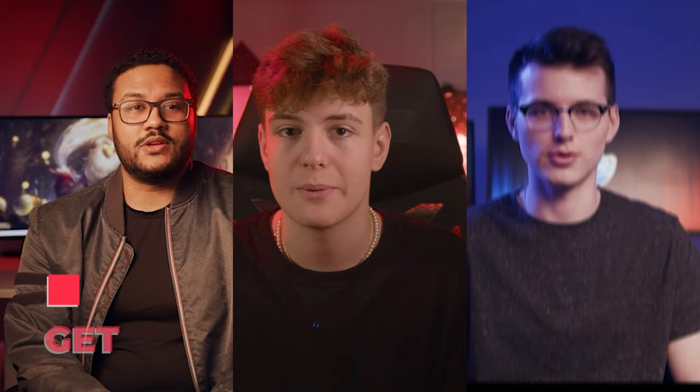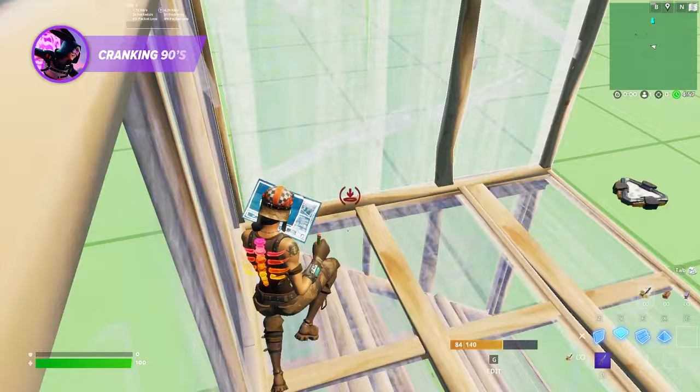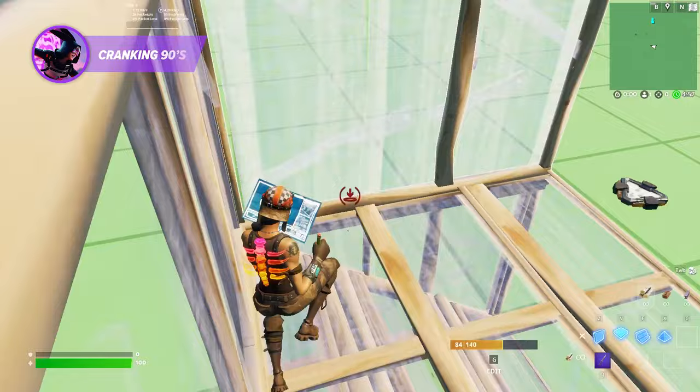Think you have what it takes to go pro? Click on the link below and visit proguides.com. For $7.99 a month, you can gain access to a treasure trove of content such as courses and even past bootcamps. Join now and you can get 10% off pro-level coaching that can help you reach the top of the leaderboards.